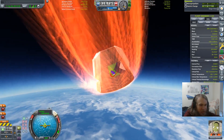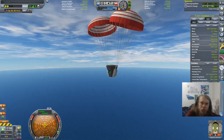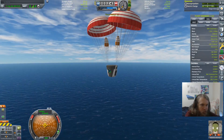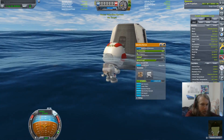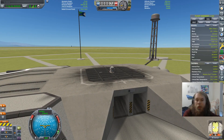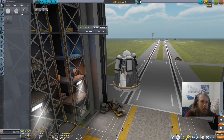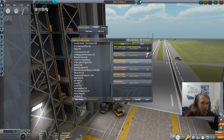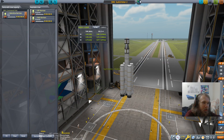I guess I can get a surface sample of the ocean, so it's not a complete loss, and probably a crew report from the ocean as well. So what I think I'm going to do is: after three successful missions without dying, the crew gets to retire. Oh, I loaded the wrong ship - I loaded the orbiter instead of the SRB sub-orbiter. Now it's Bill's turn, so I'm not going to count that as if Bill survived.